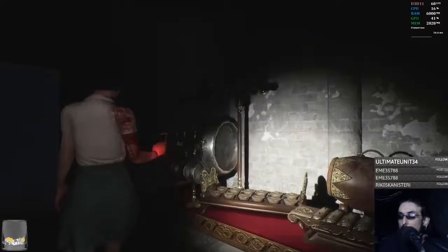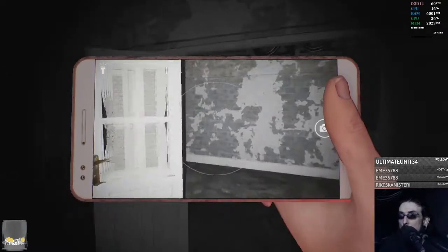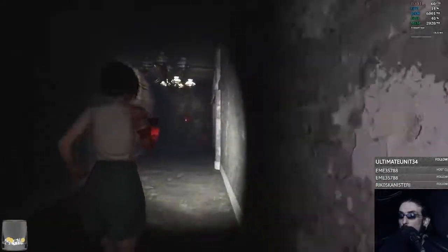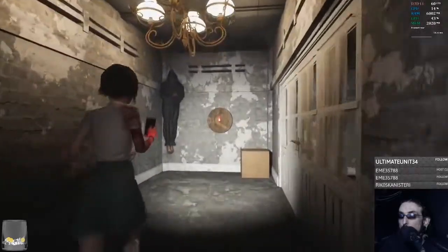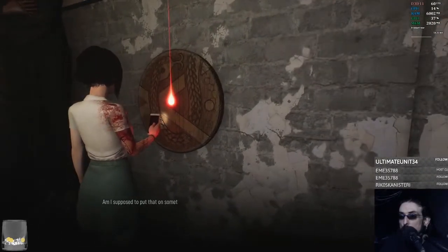Maybe I can just put something else in there, like a piece of a pan or something. There's plenty of them right there. Does it really matter what it is? Oh, wait a minute. This looks like a plate. What is that? Am I supposed to put that on something?